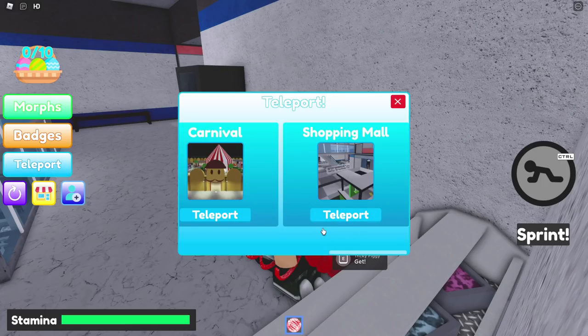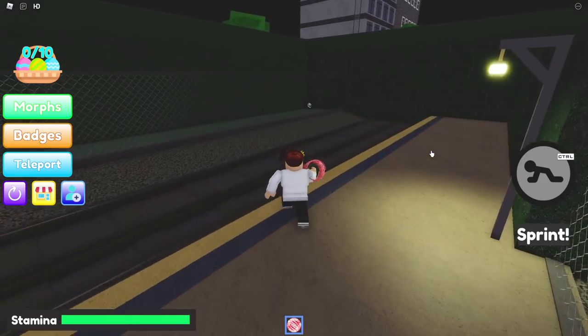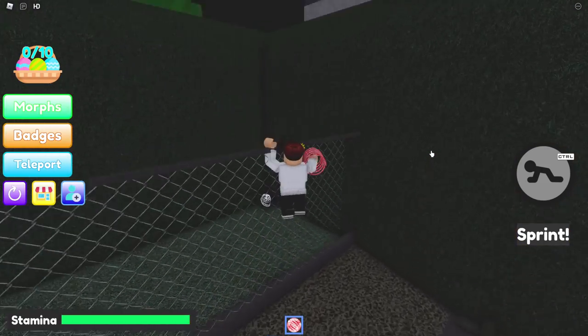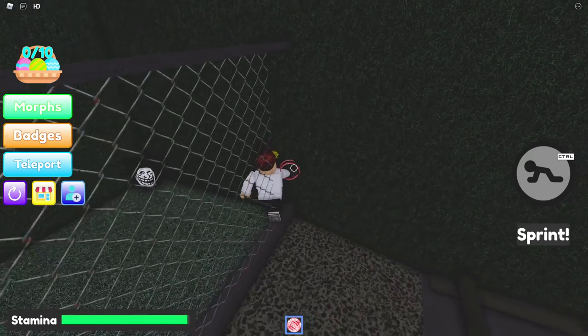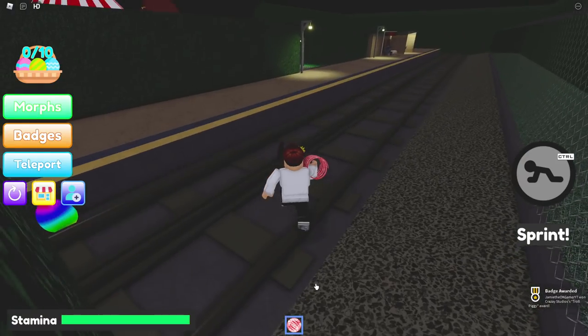Up next is Troll Piggy. Go ahead and teleport back to the carnival. We actually don't have to go in the carnival — just go on over here and look at Troll Piggy. Go on through here, boom, there we go. We'll be collecting you shortly there, Easter eggs.